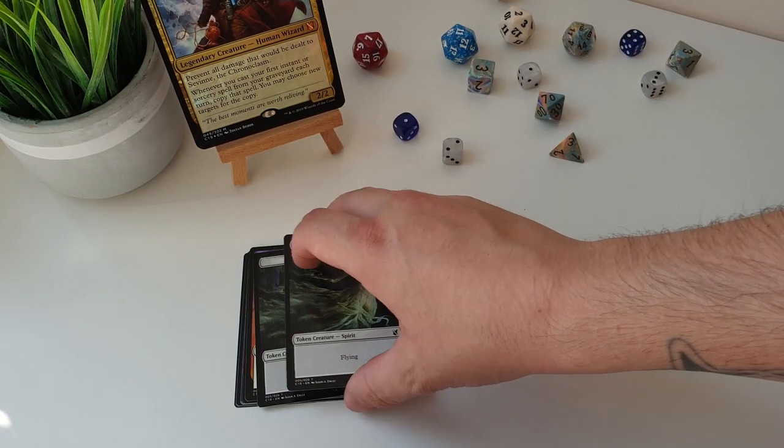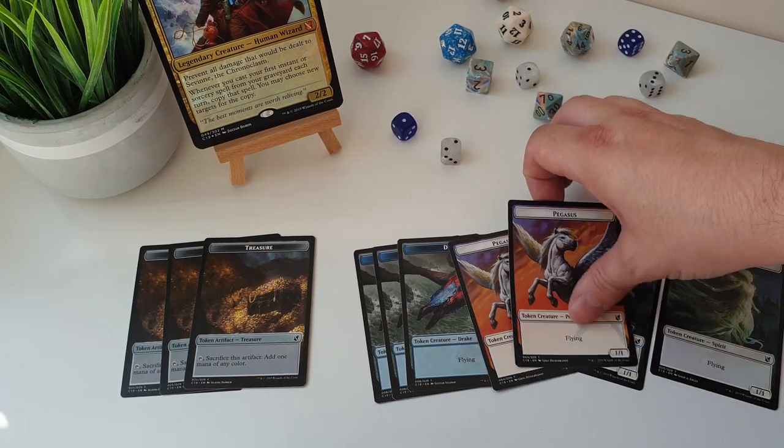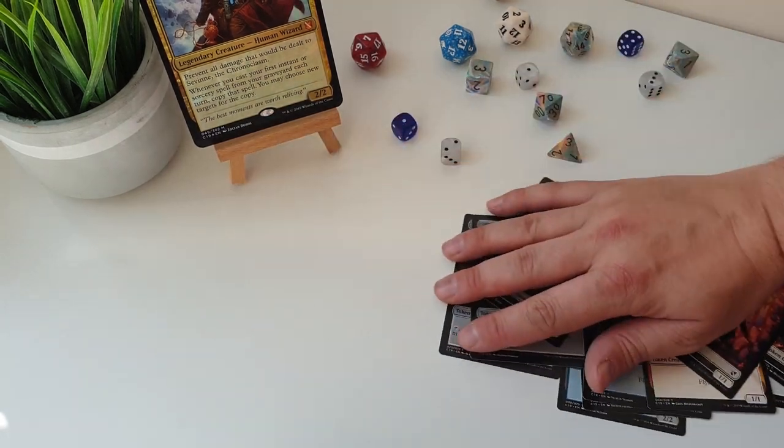To finish us off, we get the token section, and these tokens look absolutely amazing in their semi-full-art style. I do card alters on the side - check out my Instagram for some photos. These cards are stunning and it won't take much work to take off the rest of that black border. They're double-sided as well, so it saves space in your deck box when you're taking Savine down to your LGS to play. Win-win situation with these - they are fantastic.